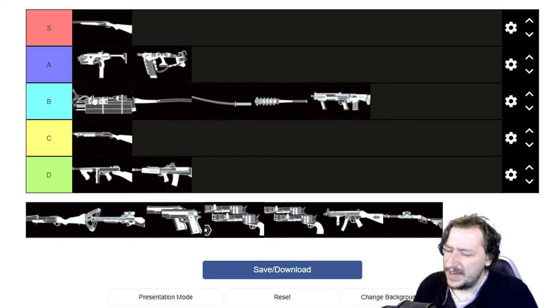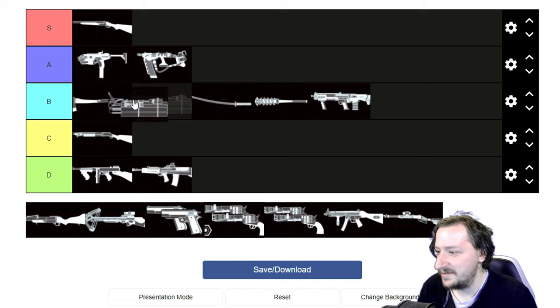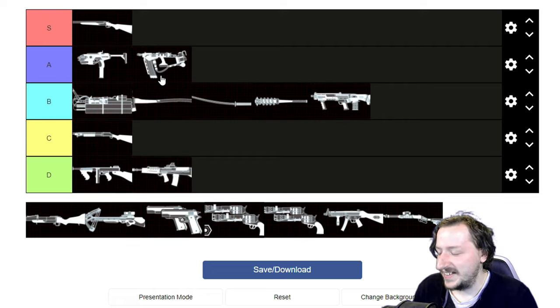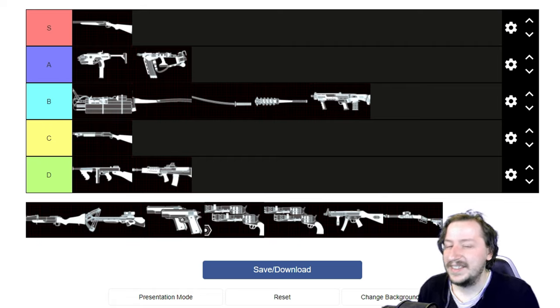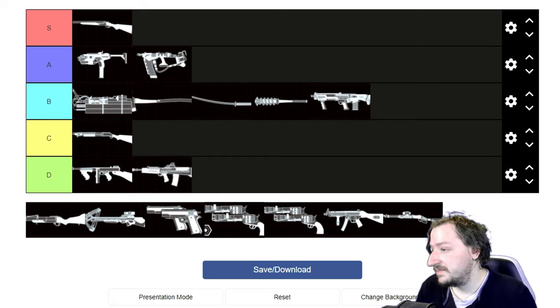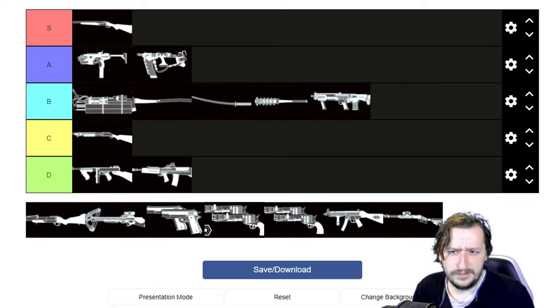C4 has a lot of potential to do great things and to do awful things to you, so B tier seems right. If you're really good with Demo it's probably A tier; if you're going to blow yourself up with it, it's probably at the bottom of D tier. It's also a pretty good off-perk weapon on certain classes like Commando, SWAT, Support, and Survivalist — you can fit that into your loadout pretty easily.